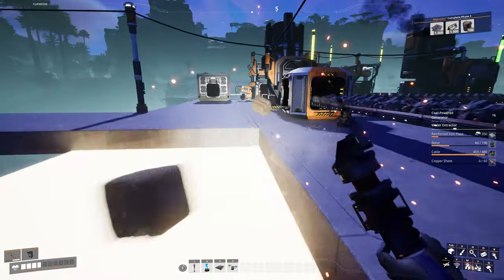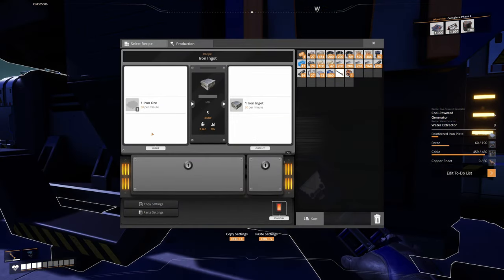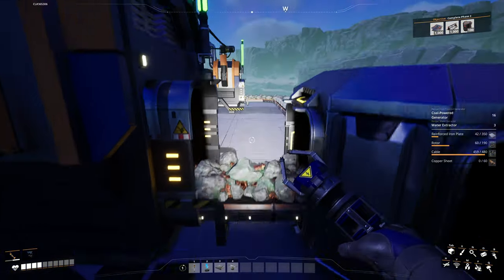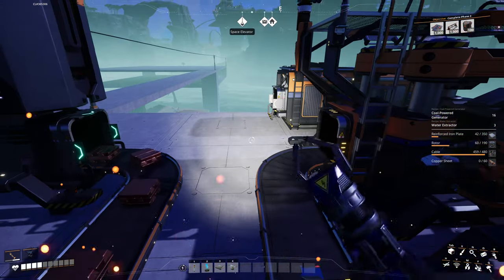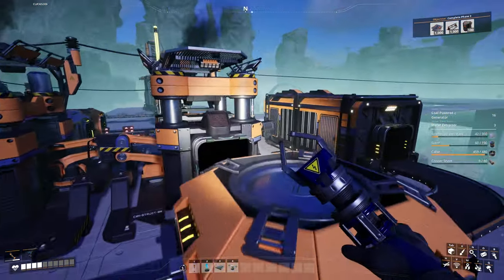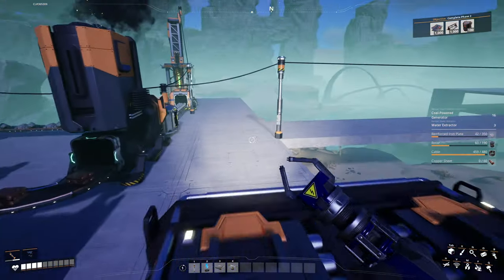Now that we have the power connected up here, I need to sort this out because this is not iron ore — as chat pointed out, because I'm being a spoon. That one's fine. I need to set this up with a Mark 1. That should split between them, and then that should be our copper sheets being done.